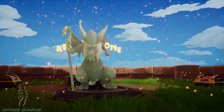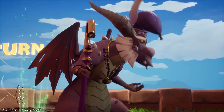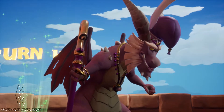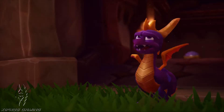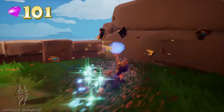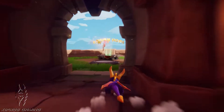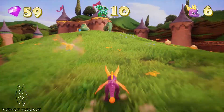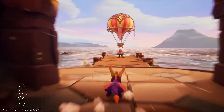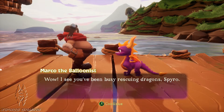Astar! After you've freed all the dragons, pass through this fancy vortex thingamajigger — it'll take you back to the Artisan home. All dragons found! I see you've been busy rescuing dragons, Spyro. Just a little!